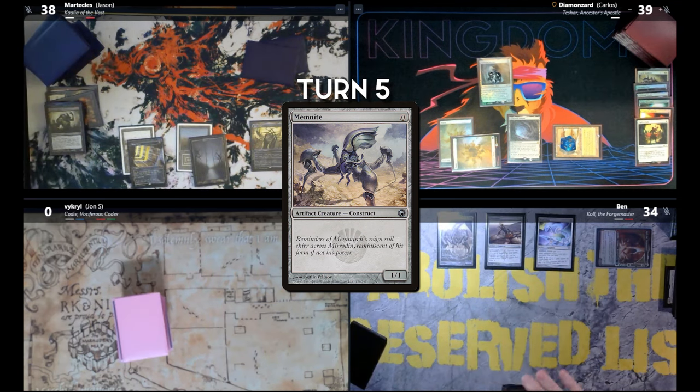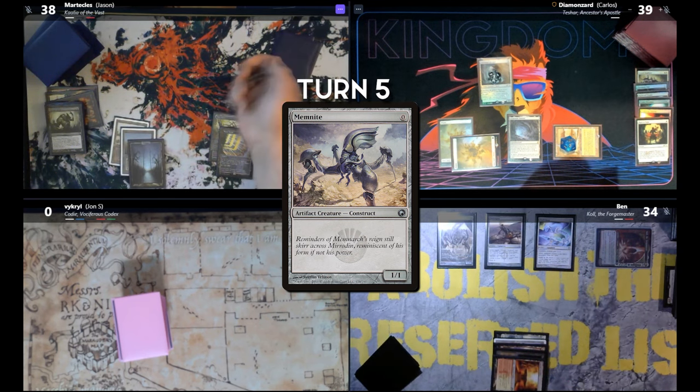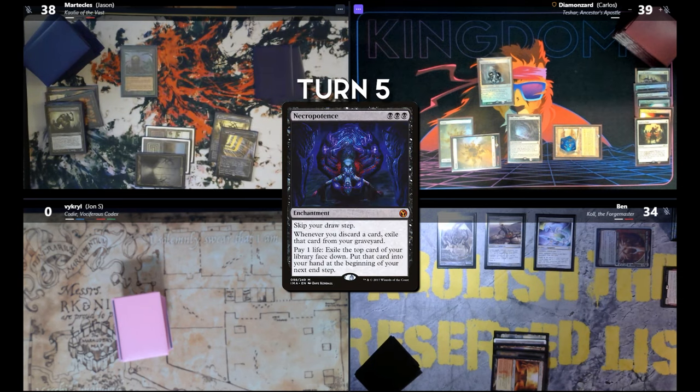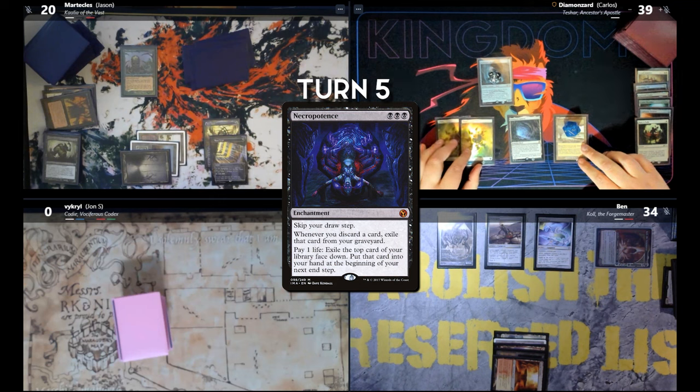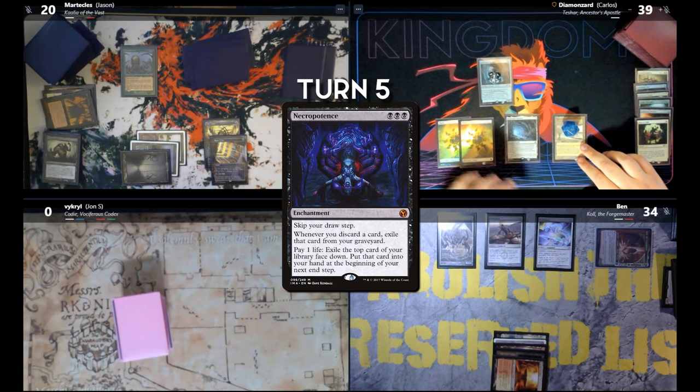Dude, I still can't believe that Gamble, that was insane. Did you roll for Mana Crypt, Jason? No, I didn't. Thank you. Odds — I take damage. Cast Necro — pay 18 life. Discard into exile for hand size. I'll go to my draw step.